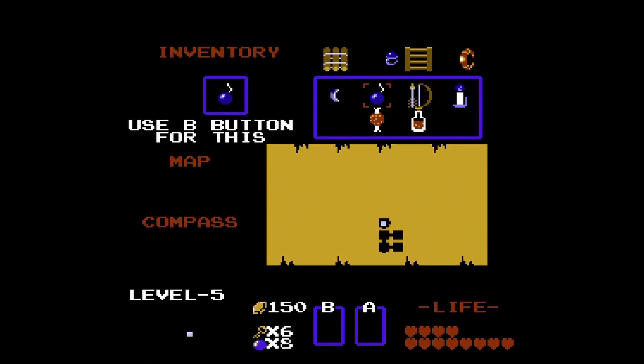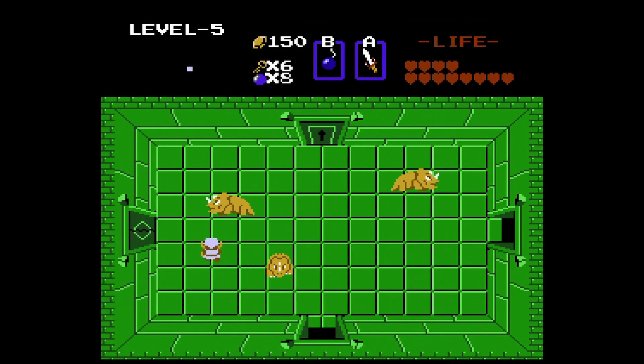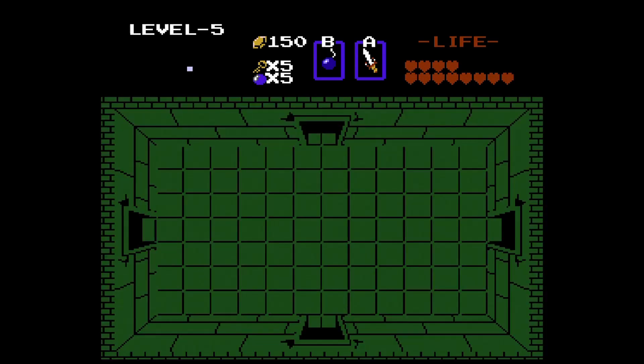In this room we have three Dodongos. Each Dodongo takes two bombs, and if you drop a bomb immediately you'll eat both of them at once so they shouldn't be too big of a problem. However, you only have limited bombs at this point so you want to be careful. And they drop bombs, so good deal.